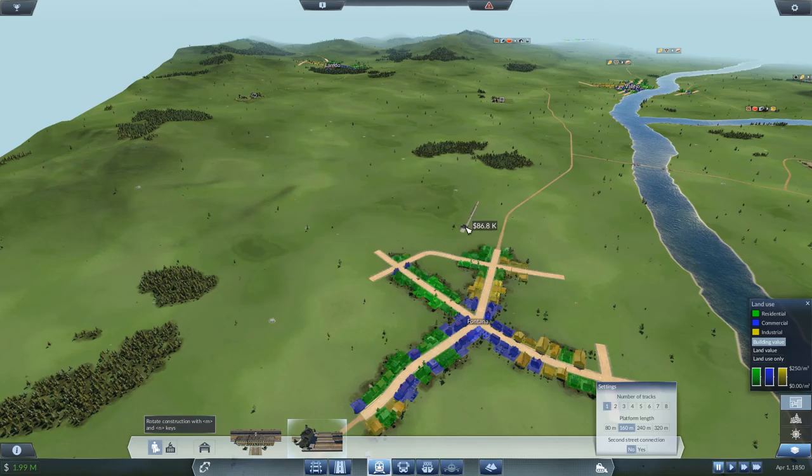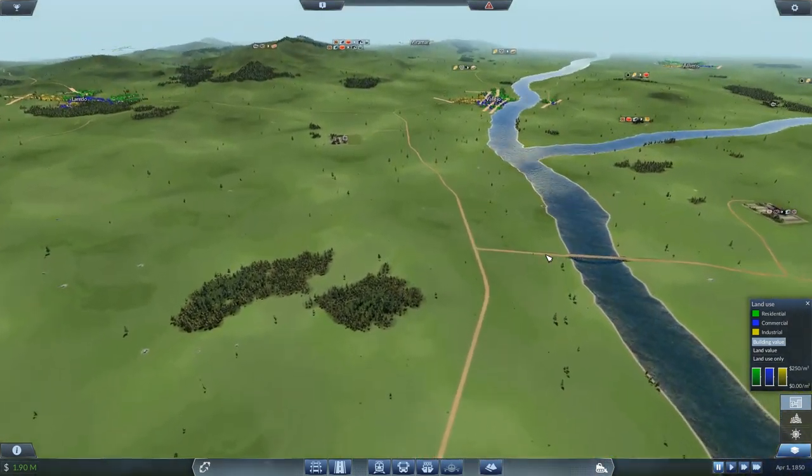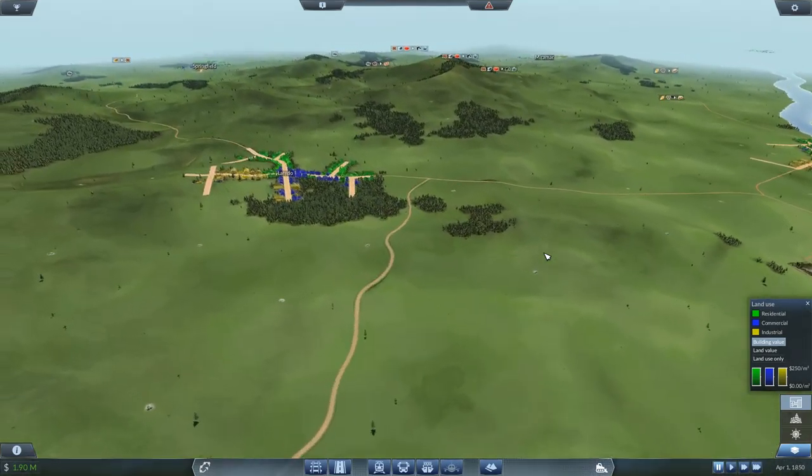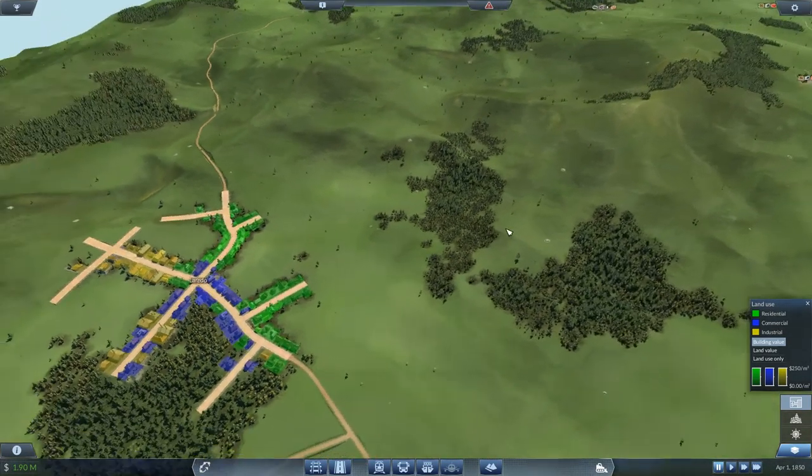You see that this is highlighted when I put it here — this is the sphere of influence that this station will have. This is where people will walk to, or easily be able to get to this station. Now, to extend our reach, I will have to build bus stations, which is really simple but pretty necessary, because you will need that to make sure lots of people are able to get to your station.